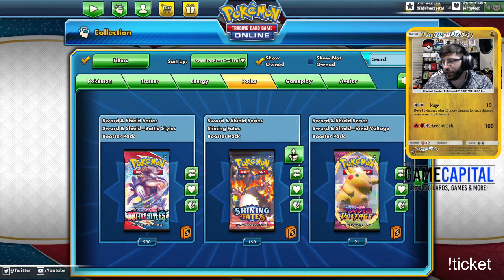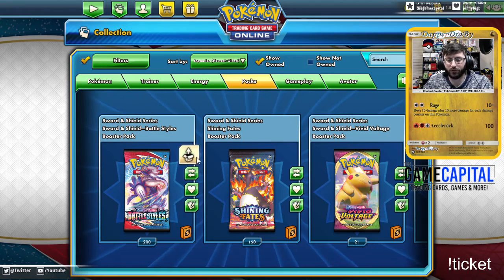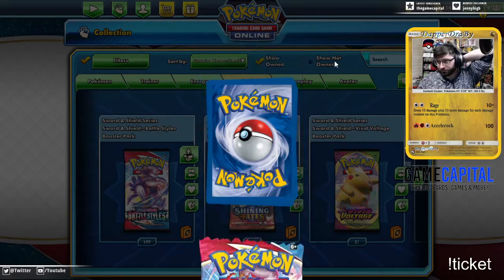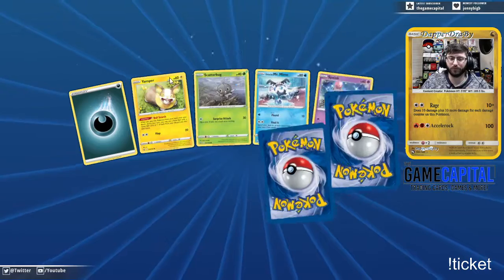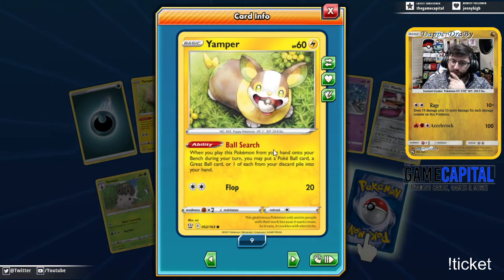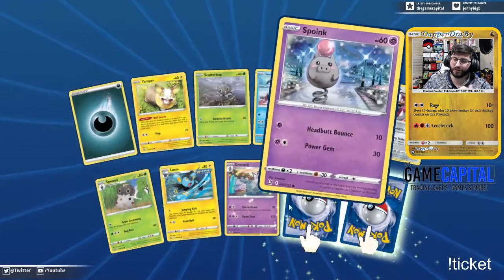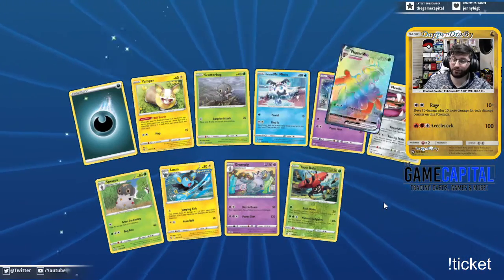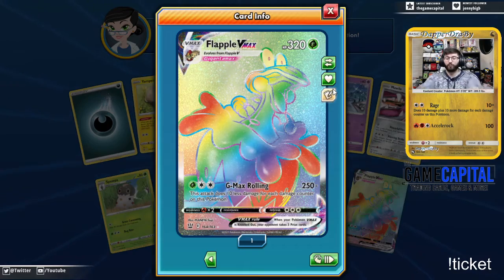Nobody in chat, so let's go back over to some Battle Styles — bust these open, get more. Ball Search — when you play this from your bench during your turn, put a Poke Ball card or a Great Ball card, or one of each, from your discard pile into your hand. So you Scoop Up Net your Yampers, play them, and retrieve balls — that's gonna be a crazy deck, I can't wait to try it.